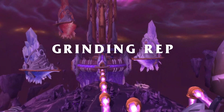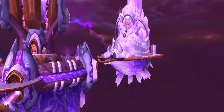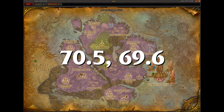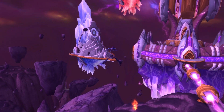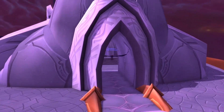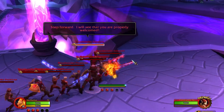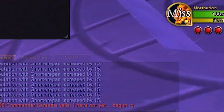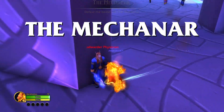Here's how to get to the Mekinar. I'm starting out in southeast Netherstorm, facing Tempest Keep. Head to the right — Botanica is to the left. Here's an example of how much rep you'll rack up for a typical mass pull. Bosses net you 300 rep each. Here's an example of my Mekinar pull pattern on double speed.